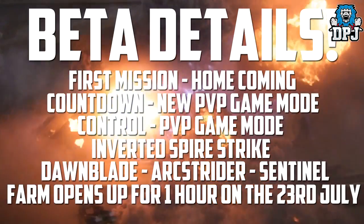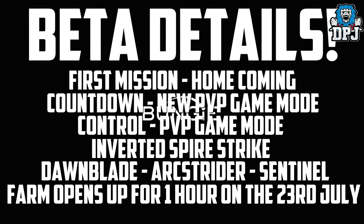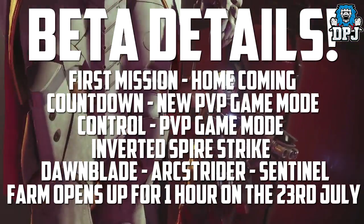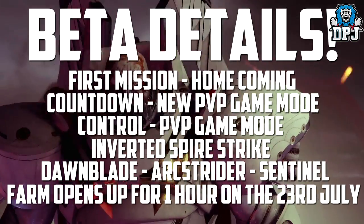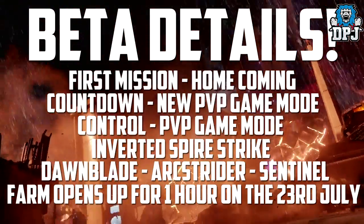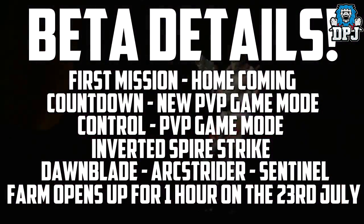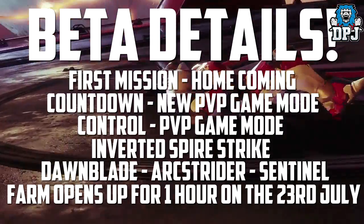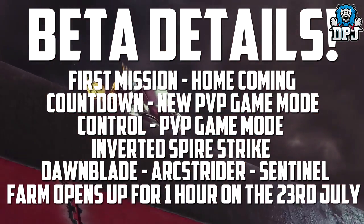To end the video, here are details of the beta which have just been released. In the beta we'll be able to play the first mission, Homecoming. We'll also be able to play Countdown — a brand new PvP mode where you attack and defend a base on a map custom-built for this game type. In fact, 99% of the PvP footage you've seen from Destiny 2 will be from Countdown. We'll also get to play Control on a map built with that mode in mind, and play the Inverted Spire strike. We'll also get to use the three new subclasses: Dawnblade for the Warlock, Arc Strider for the Hunter, and Sentinel for the Titan. On July 23rd, the Farm will open up to explore for a single hour, though most vendors and services will be offline — but you will be able to play football.